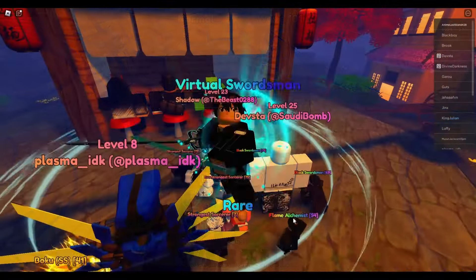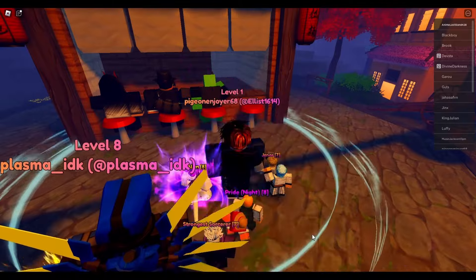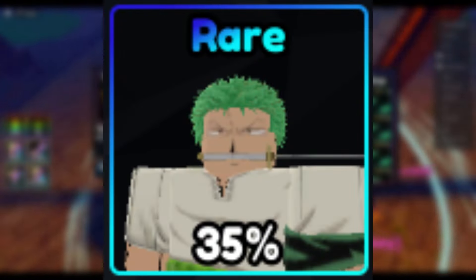After this, Gojo was in the summon pool so we did some more summons — and you're going to be absolutely shocked with this result. We still got no mythic. I wanted Gojo and instead we got this.